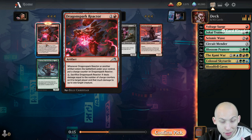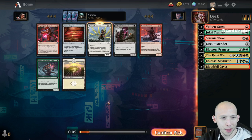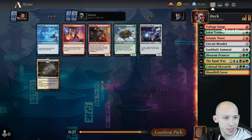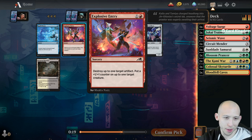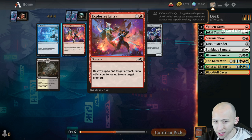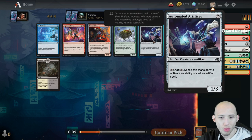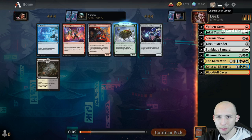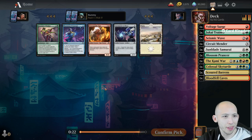Wheeling the Dragonspark Reactor is crazy, because this card has also been a super all-star. You do want the heavy Artifact deck for it to work - in the previous red-blue deck I had two of these and two of the Automaton. For this five-color Kami War deck, we're going to take the Sunblade Samurai. Scoured Barons versus Explosive Entry - tons of Artifacts and Enchantments in the format, so a removal spell like this is actually decent.